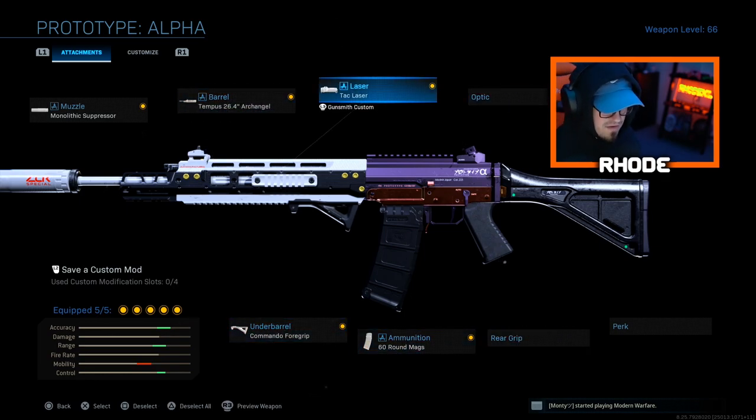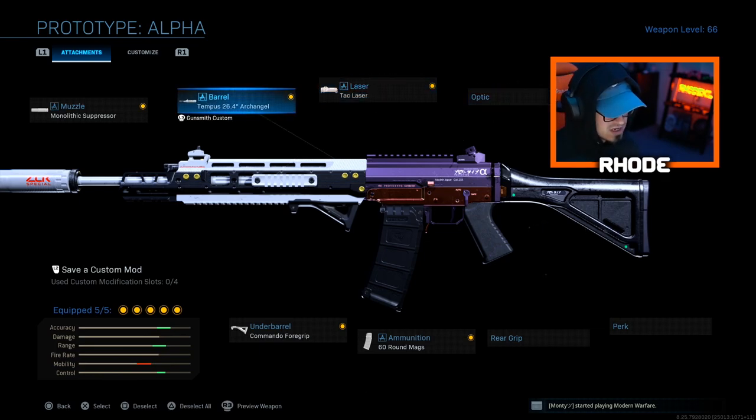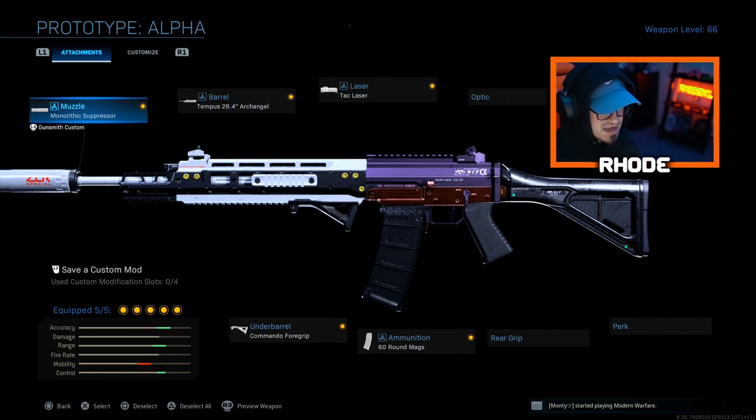If you want, take off the tack laser and put on the VLK optic instead — whatever you prefer. The Grau is still a beast; it never really went away even after the nerf. It's still up there as one of the best weapons in Warzone. Obviously you've also got the M4, the RAM-7, and several other options. I love the Odin too, but I don't think it's one that everybody would prefer to use.